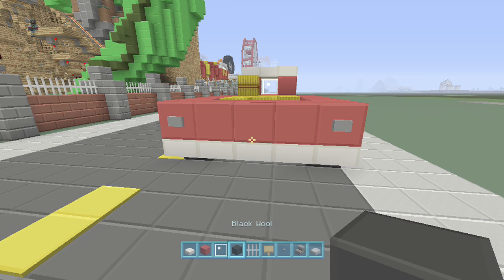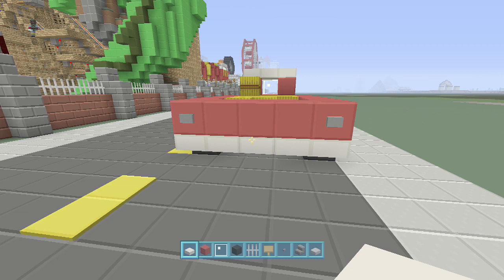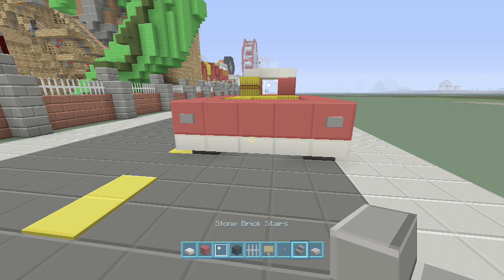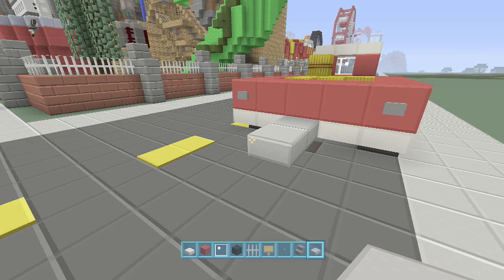You're going to need the same color as you used for the truck — whatever color you choose. We're going to go with red today. You'll need quartz slabs, red wool, glass pane, black wool, iron bars, sign, button, stone brick stairs, and stone slab. That will be it — it's a pretty easy build.